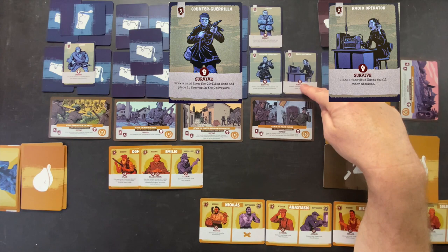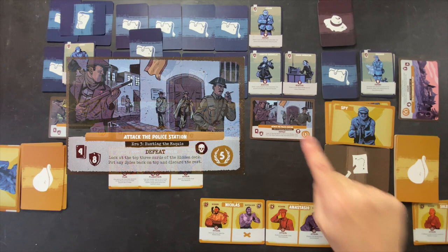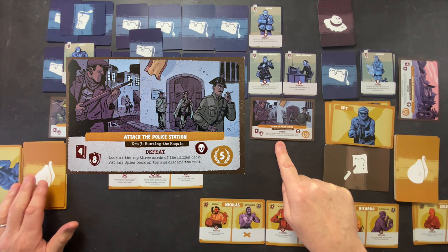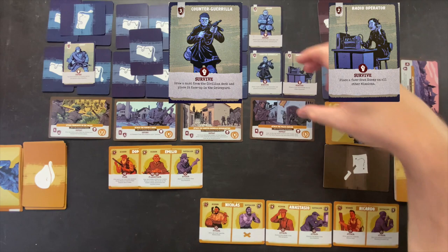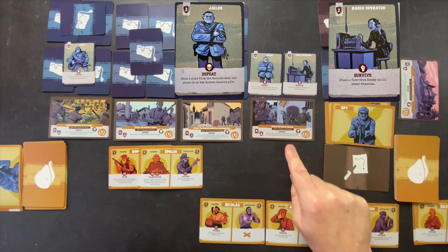We decide to go after Attack the Police Station. This one has a tough defeat condition: look at the top 3 cards of the hidden deck, put any spies back on top and discard the rest — which will hurt our next hand. But all these missions are hard, so we bite the bullet. We discard the counter-guerrilla from the mission using the action we had available. We're done with the planning phase and we select Attack the Police Station. Time to go on the attack.